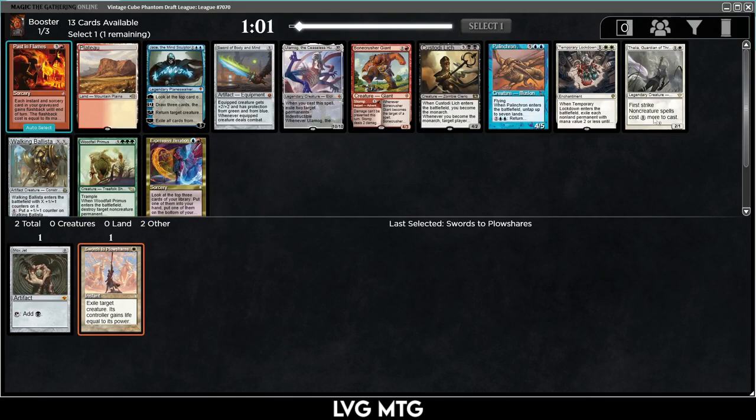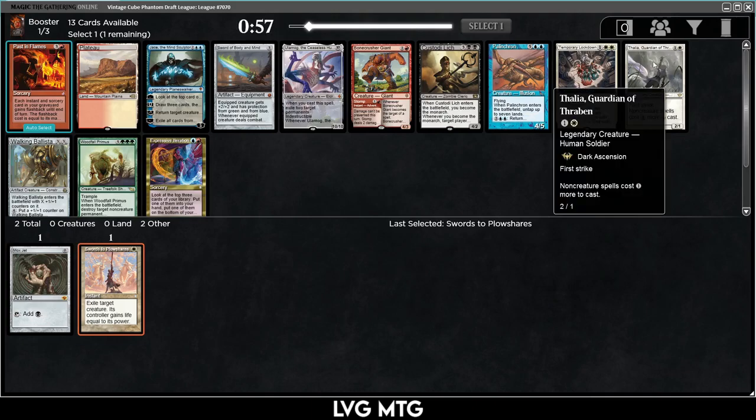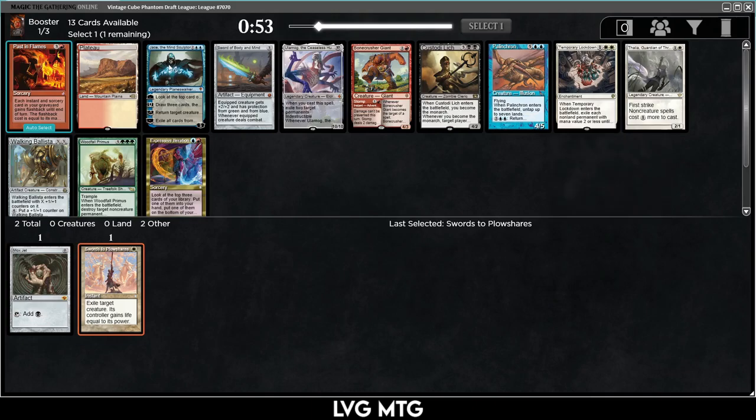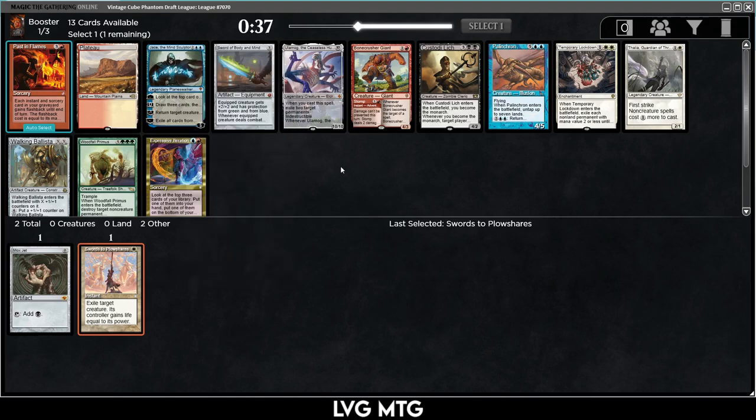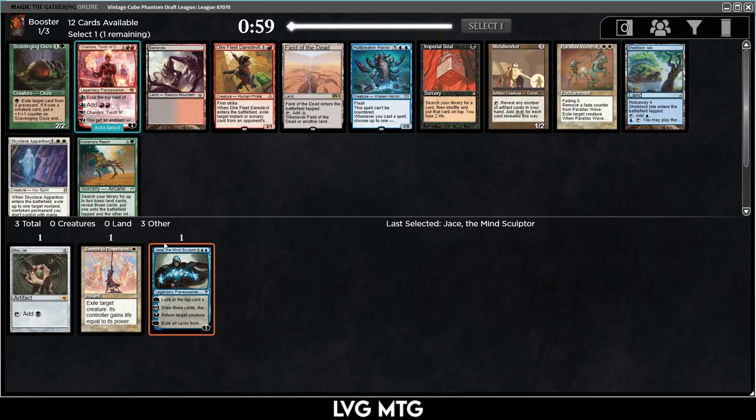I don't want to be white weenie, otherwise I could take the Thalia. Jace is pretty good with Swords and Mox Jet, but it's not really the type of deck I was talking about earlier. Mostly those decks have been Mardu value piles, or black-red or black-white good threats and removal. I'll take Jace here. This next pack has Parallax Wave, which is really quite good — it's gotten better and better.